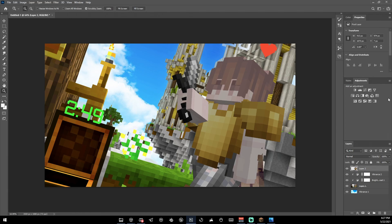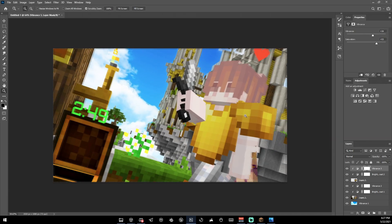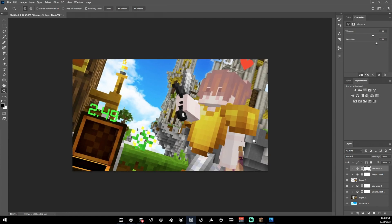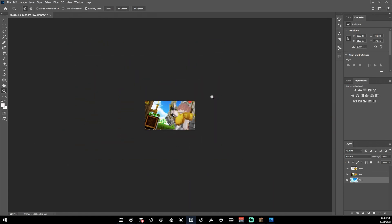We also have to do it on the character — create a Brightness and Contrast, press Alt, increase it a bit, then add a Vibrance, hold Alt, and increase that to where you like it. Now everything looks so much more colorful. Merge these into their respective layers so we end up with three clean layers.